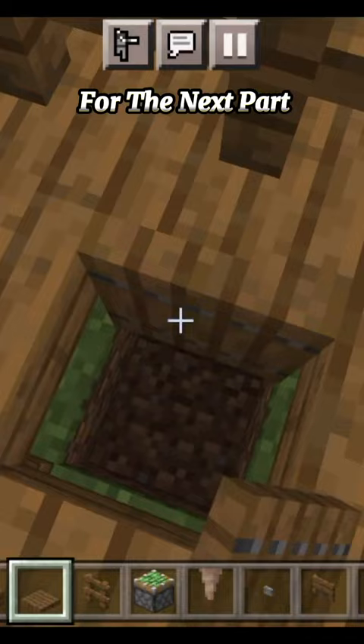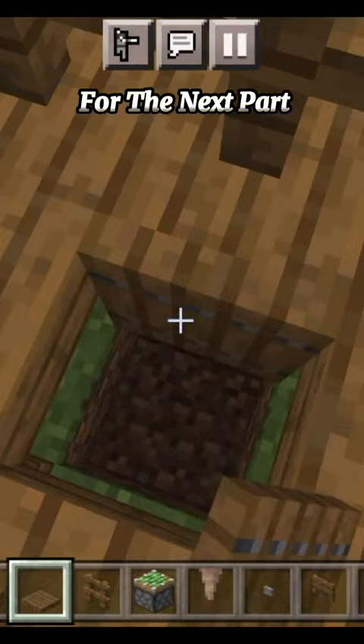We are almost done. For the next part, put a chicken in the hole and leash it. Connect it with the top fence. Finally, put the monster here. Let's test it out.